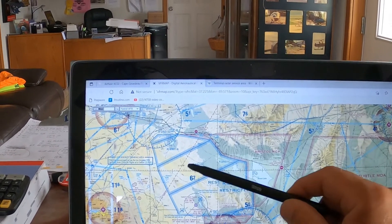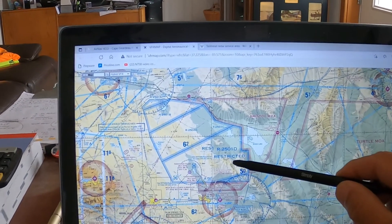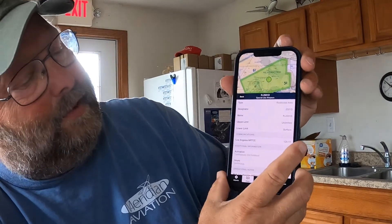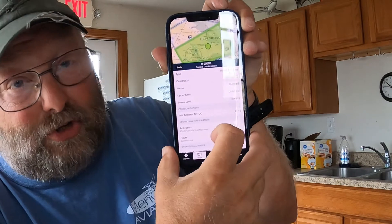For restricted areas — here's 29 Palms military area with several restricted areas. If you wanted to attempt to get permission to cross a restricted area, use ForeFlight: touch the restricted area, go to details. For example, R-2501D goes from the surface to unlimited and is continuously active. The controlling frequency is Los Angeles Center on 128.15. You'd call them to request permission — but it's very likely they'll say no.